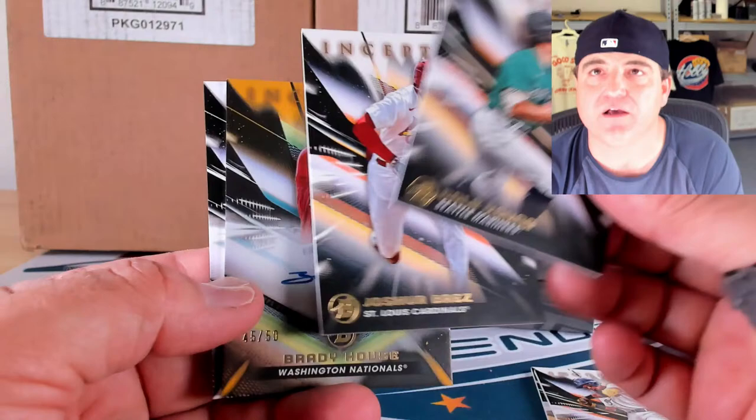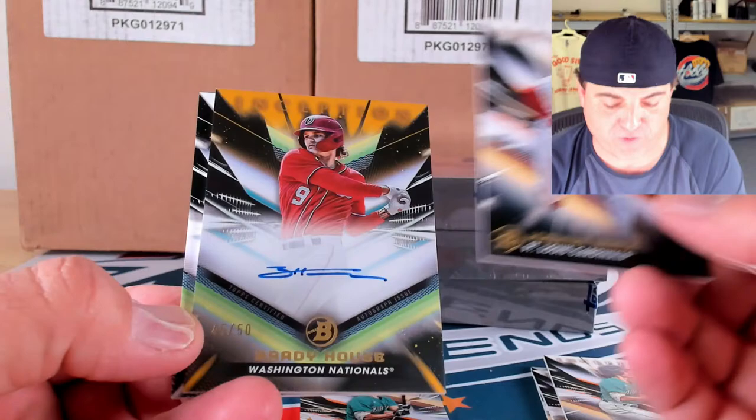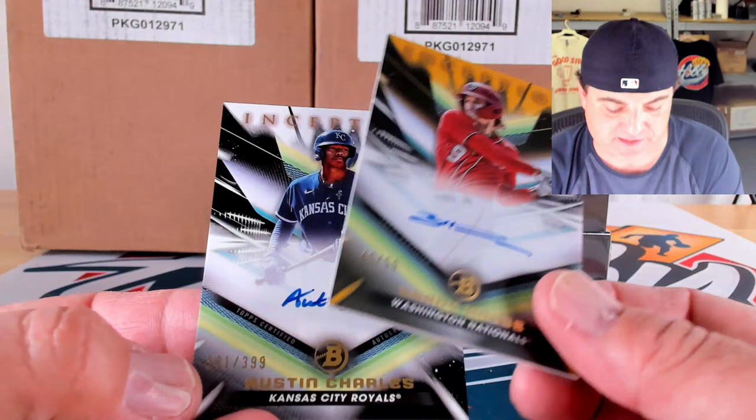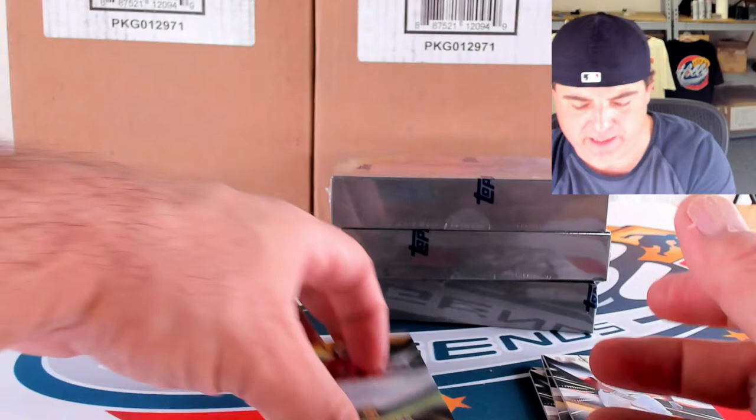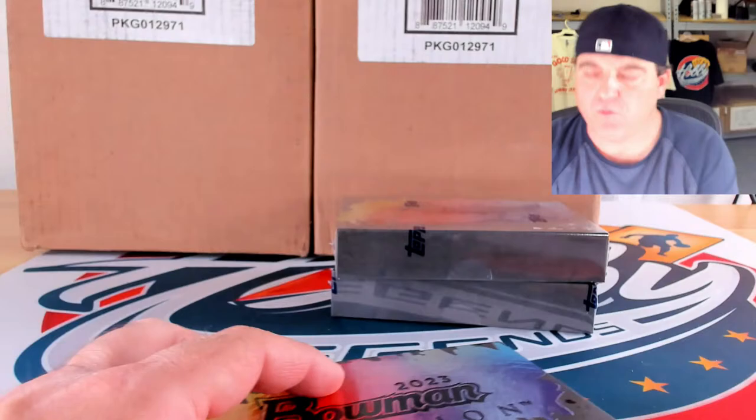Cam Collier, Luis Guanipa, Cole Young — whoa whoa whoa — gold lightning to 50 of Cole Young. Our first auto is also a gold foil: Brady House to 50, 45 of 50. Behind him a base to 399 of Austin Charles, 381 out of 399. Glad to have you in — know it's been a while — glad to see you back, hopefully we can hit some of your guys.